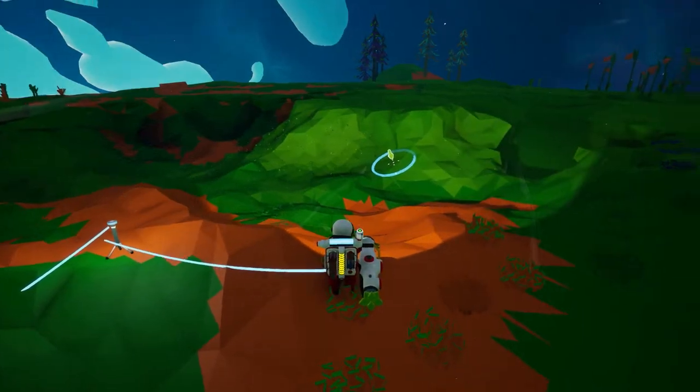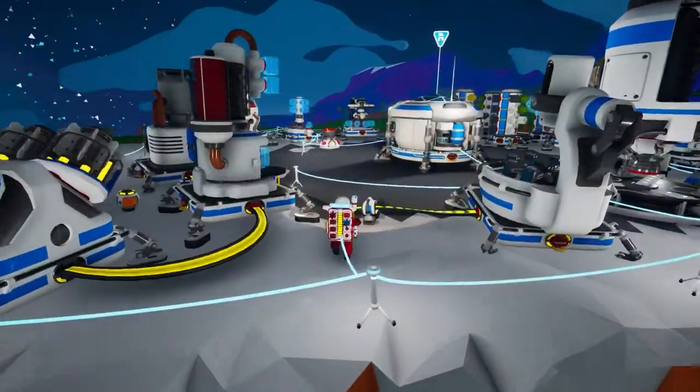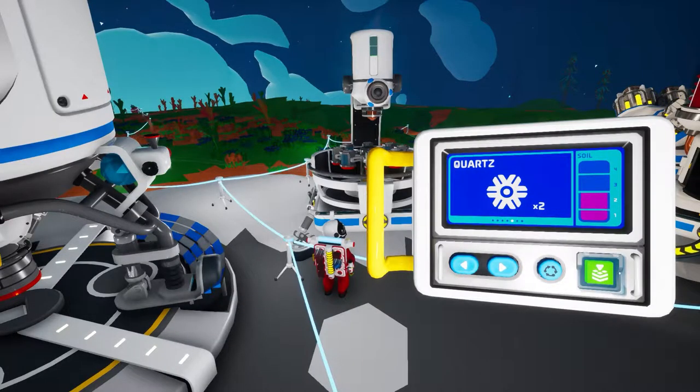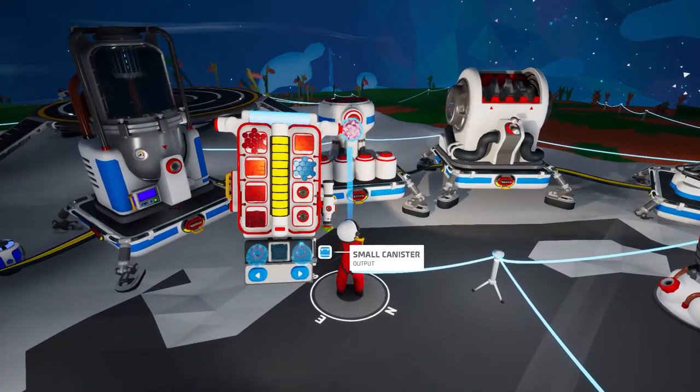In order to get glass you're gonna first need quartz, and in order to get quartz you're gonna need to fill your soil container and place that in your soil centrifuge, and in there you can make quartz. Then once you have the quartz you're gonna want to bring them over to your smelter and smelt that into glass.